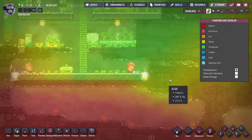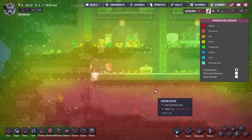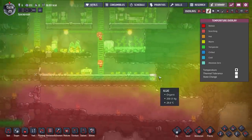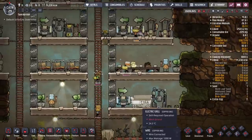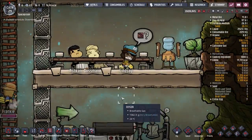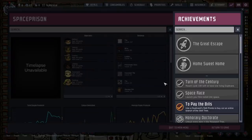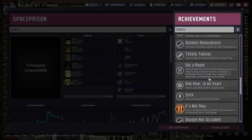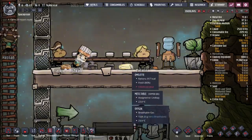We probably could do with going a little bit further — I might just add in a couple up here, maybe either side, and we'll see how that goes. They're all eating the omelettes — that's what I want to see. We've got another colony achievement! It's not raw — have a duplicate eat any cooked meal prepared at an electric grill or gas range. Fantastic. Yeah, eating the omelettes.